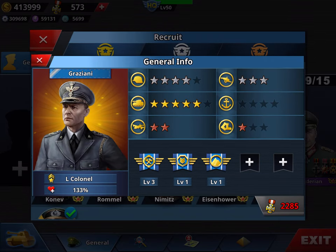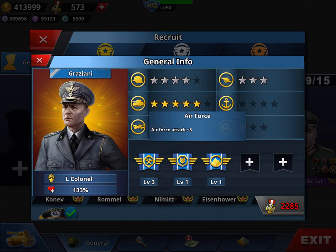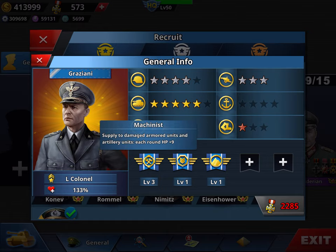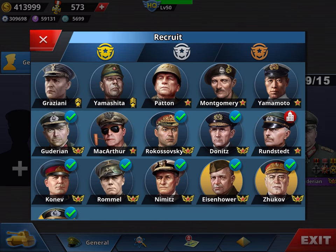Graziani costs 2,300 medals. For a general with a five-star tank, you need to spend one extra upgrade to get to Panzer Attack at 24. He's very slow — only one star in speed — and you can upgrade up to three stars, but every upgrade adds to the total price. There are other generals which are more expensive but already come with three or four stars. His skills, beside Ace Forces, are not great.